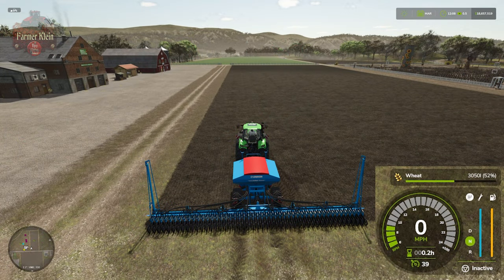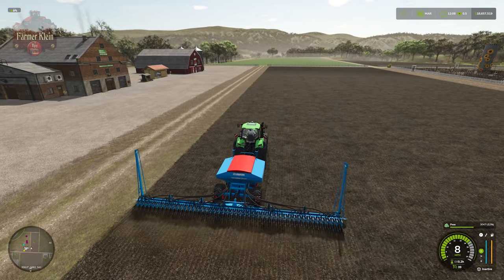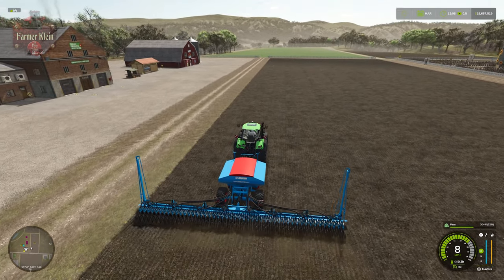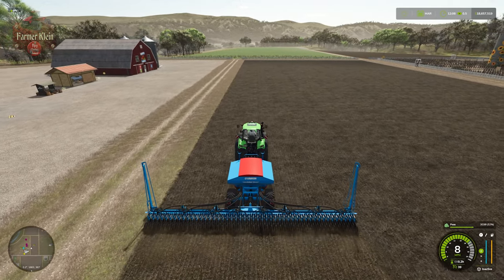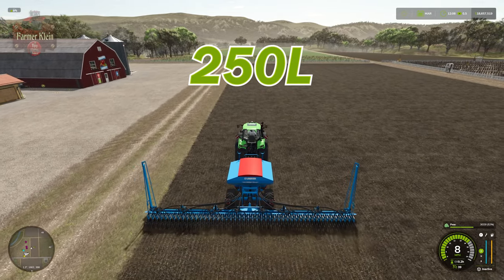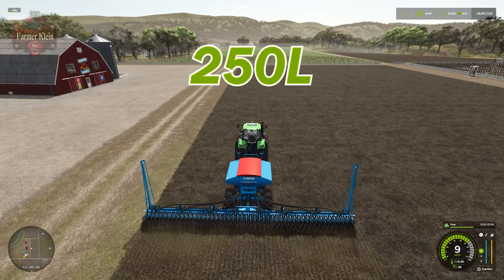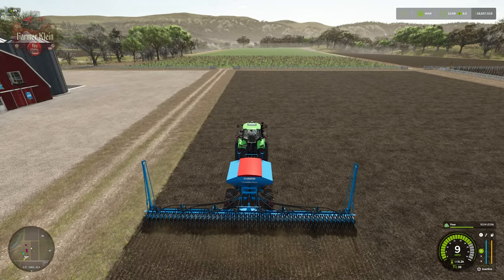Before we start seeding, we need to make sure we hit Y on our seeder to transfer our seed type over to peas. We're going to go ahead and turn it on and off as we go. I'll finish seeding this field and come back to confirm how much seed we used. Remember, we're only supposed to be using around 250 liters of seed per hectare, and then I'll fast forward into April to see what our first growth stage looks like.